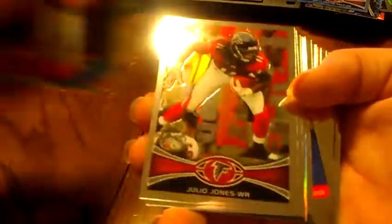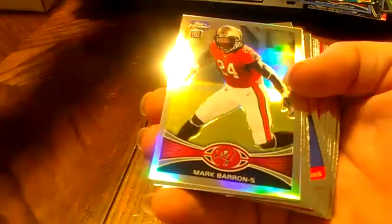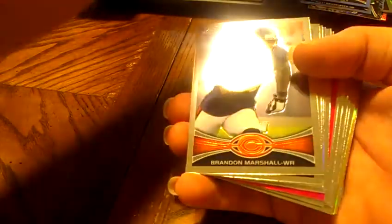Giants rookie, Reuben Randall. Steve Young rookie reprint — that'll go to the Bucks. Julio Jones, Wes Welker. Devon Wiley for the Chiefs rookie. Donta Hightower for the Patriots. And a rookie refractor for the Buccaneers, Mark Barron. Fitzpatrick. Courtney Upshaw for the Ravens rookie. Devere Posey for the Texans. And an Andrew Luck mini insert for the Colts — pretty cool.